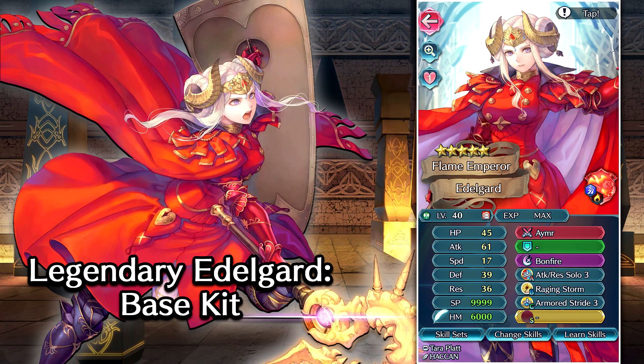She's got Armored Stride in the C slot. This is a different take on Armored March — instead of being adjacent to another armored ally at the start of a turn, all you gotta do is be adjacent to absolutely no one, and you're gonna get one extra move on that turn. Very good movement-based armor skill, especially for Edelgard, who always wants to be by herself when she's fighting. Overall, this is a pretty strong base kit.